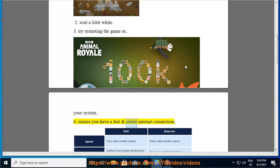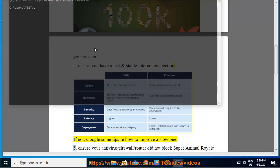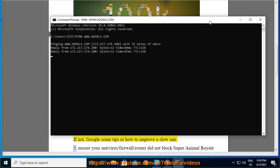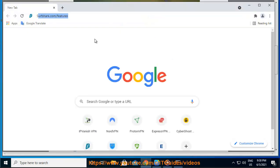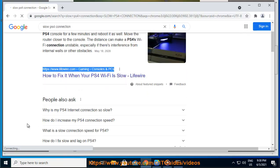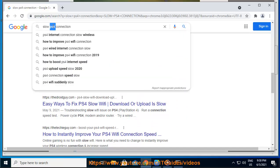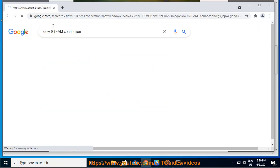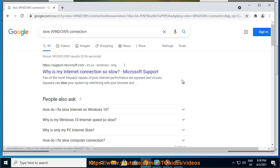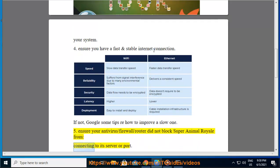4. Ensure you have a fast and stable internet connection. If not, Google some tips on how to improve a slow one. 5. Ensure your antivirus, firewall, or router did not block Super Animal Royale from connecting to its server or port.